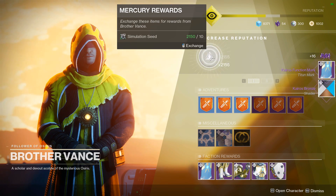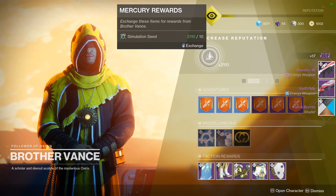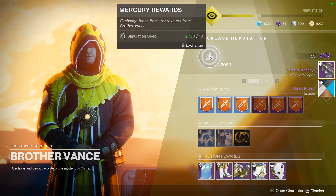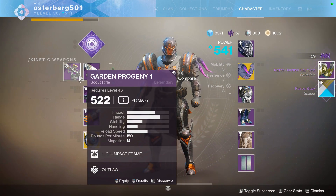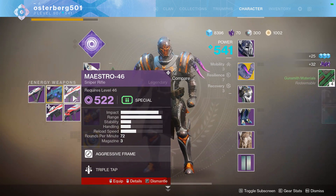So I bought 500 simulation seeds that you turn into Brother Vance on Mars. I bought 500 of those, so 500 legendary shards, and you get 2,500 of the simulation seeds. This is what I got after turning all of them in and then dismantling everything — these are all the materials I got.